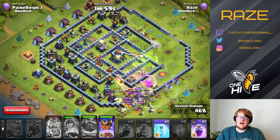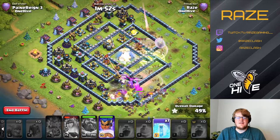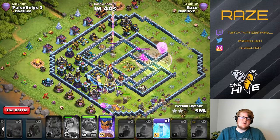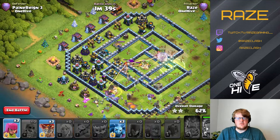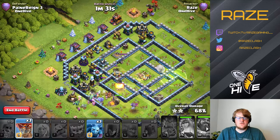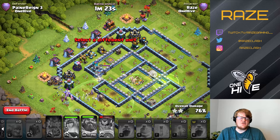With the Yeti Smash attack, the idea is to get the Queen to funnel in on one side so she can take out the first layer of defenses. Then the Yetis, Witches, and Bowlers have nowhere to go other than around the ring, and the Queen is generally able to go inside the base and take out the Town Hall on her own because the Bowlers, Witches, and Yetis go around the outside — so the only path she has is straight to the Town Hall.